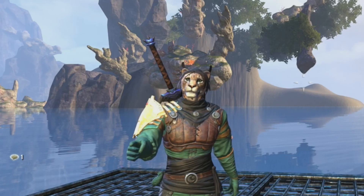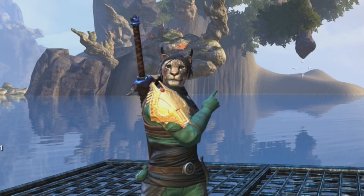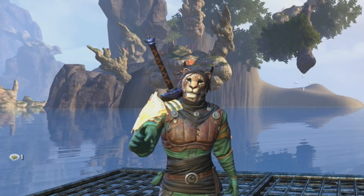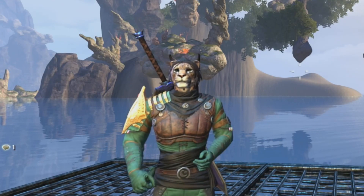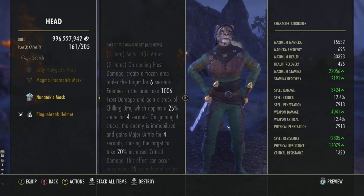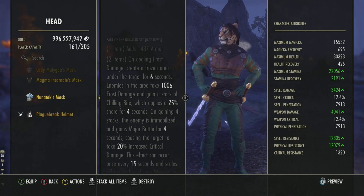On to the showcase of monster sets I can barely pronounce. So, Noon Attack — which you get from the Memorial District. It gives us a line of armor, and on dealing frost damage we create a frozen area under the target for six seconds. Enemies in the area take frost damage and gain a stack of Chilling Bite, which applies a 25% snare for four seconds.